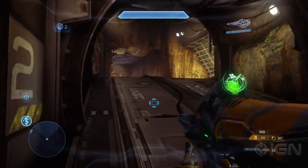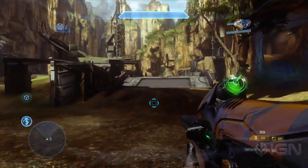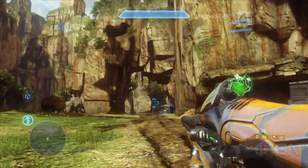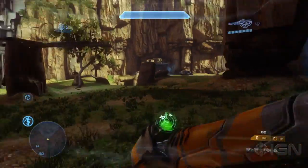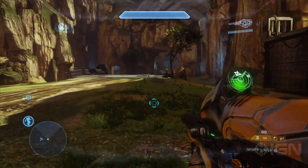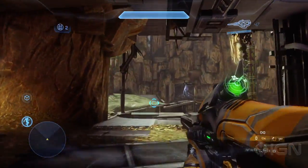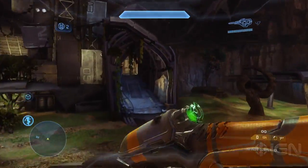Has there been any significant change to this map since you first built it? Absolutely. One of the first iterations had the crashed vehicle right in the center of the map and actually featured a crashed Covenant ship, which played a more significant part fictionally and in the layout. The structures have evolved massively from the first iteration. For all 10 map overviews for Halo 4, be sure to keep it locked right here to IGN.